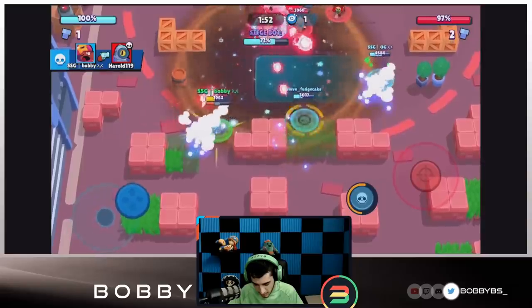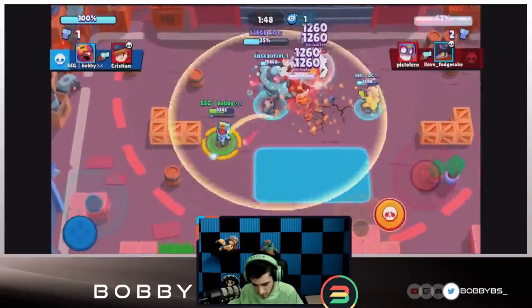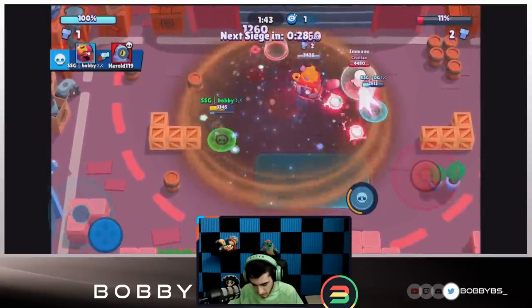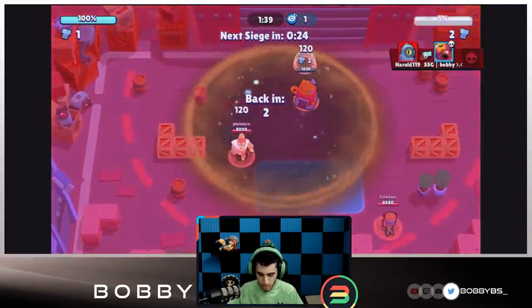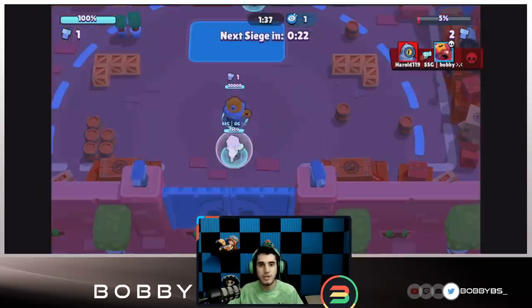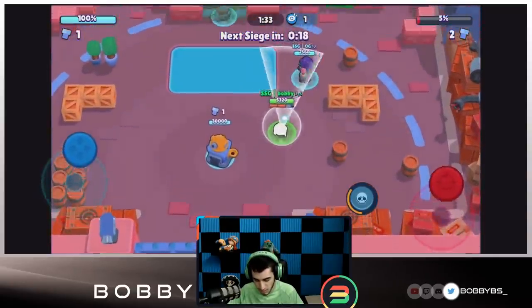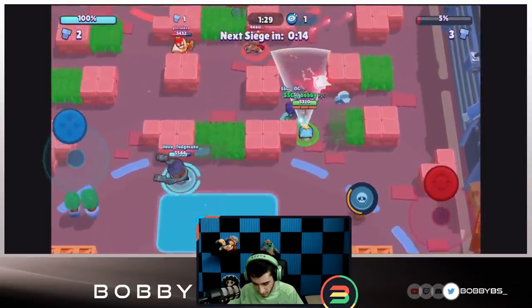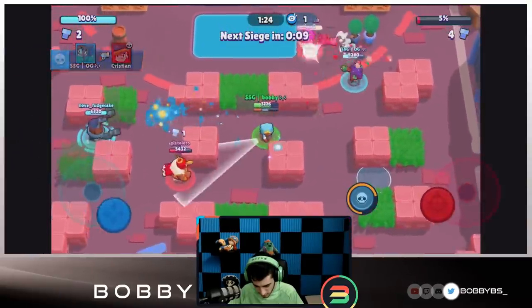Going to get three quick taps over there on that Rico which is going to secure that kill and we're going to start moving in. Fudge regens a little bit — he's going to roll in — and me and OG are just going in right now. I don't believe we're going to be able to one-push — no, we're not. Although if I get my super one more time I believe I'm going to be able to finish it just with my super. Let's see if we can do that — I'm not sure if we're going to win this bot to be honest.